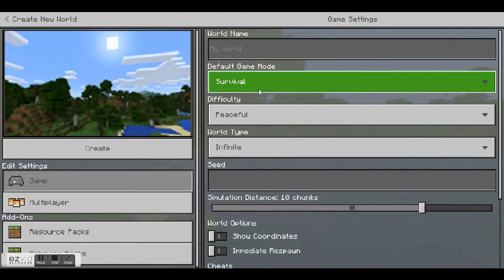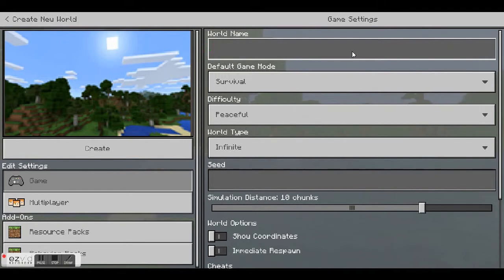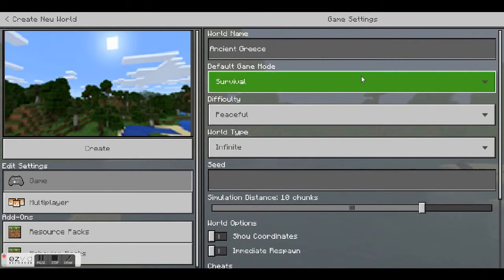We're focusing on the list of features you can change on the right-hand side. You can rename the world if you'd like, and the next setting you can change is the game mode. The game mode appears at the top, which is great because this is the most important feature you're going to want to change. The game mode you select alters the way you play Minecraft completely.